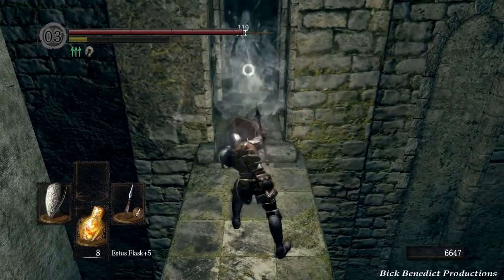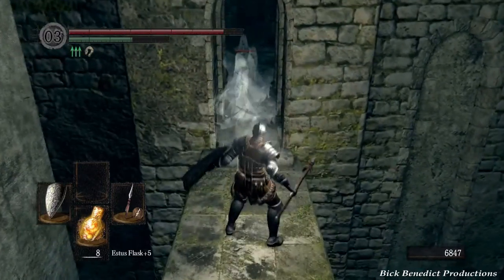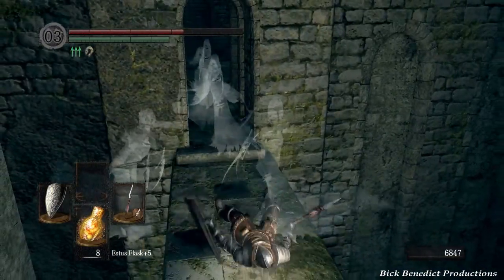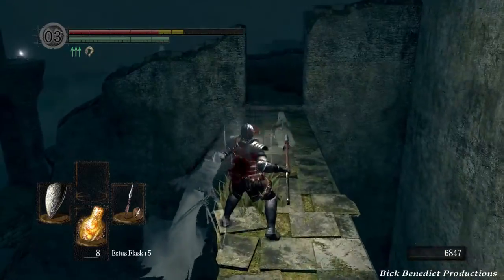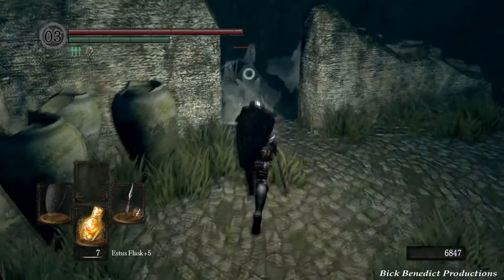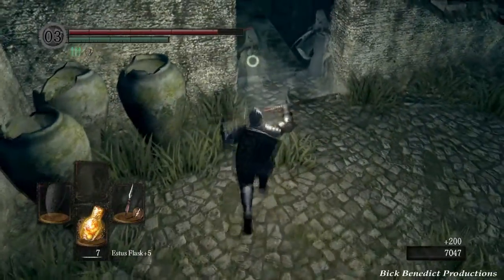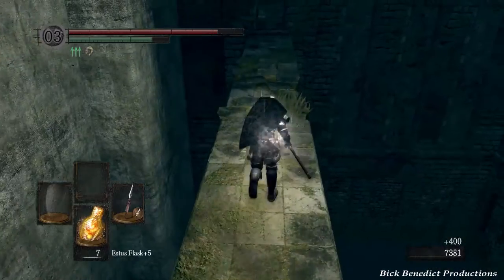I've upgraded my dexterity slightly because I want to wield the silver knight straight sword as well as the crystal halberd. After doing a little research it looks like the crystal halberd is a pretty good alternative for dealing with the four kings. So if it can come in handy for the four kings, all the better. Perhaps we can even upgrade it, although I think we need Twinkling Titanite for that.